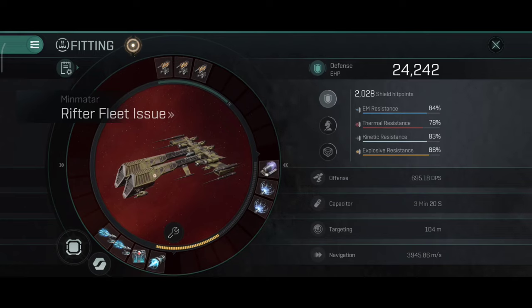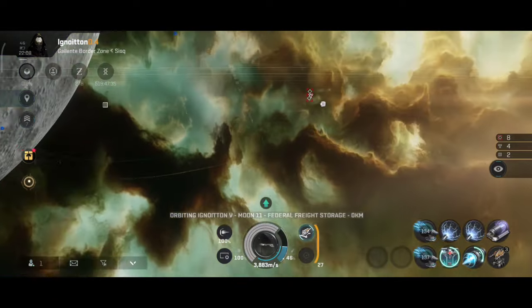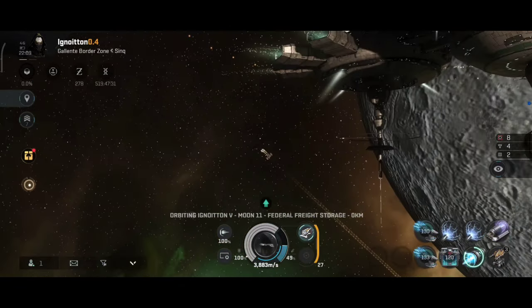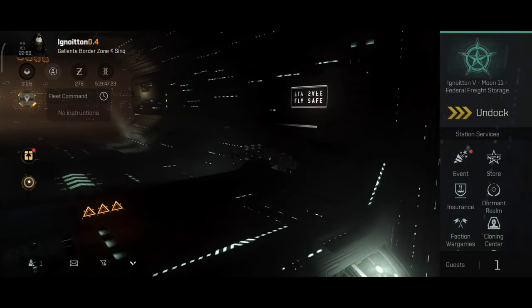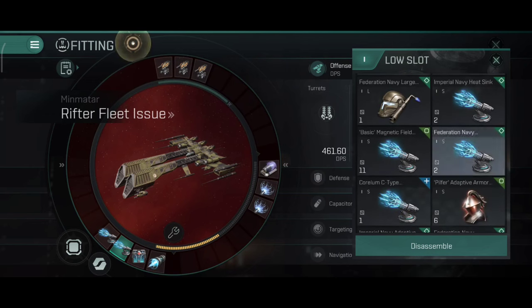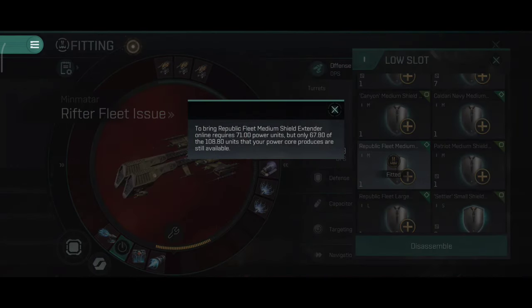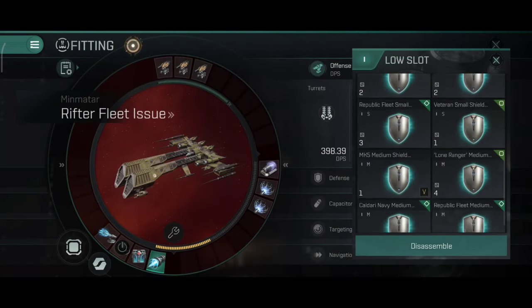2,042 hit points total, 2,028 shield — not bad. You also get a buffed damage control with a shorter cooldown that lasts a little bit longer than the usual damage control, which is very nice. If you prefer more tank, you can easily replace one gyrostabilizer with a shield extender. You can also replace one web with a tracking computer or any other module you'd like.